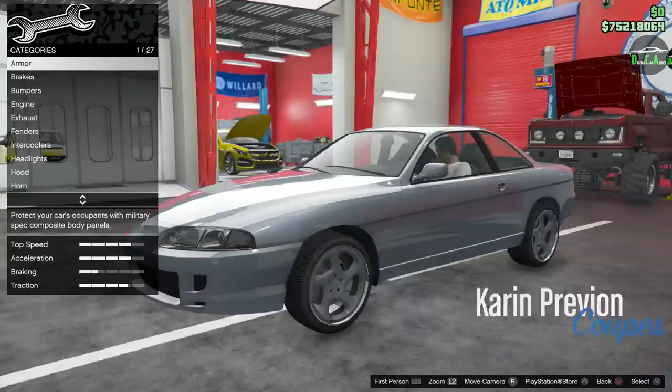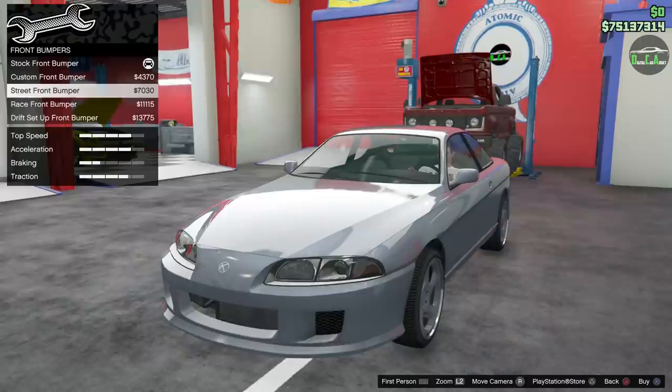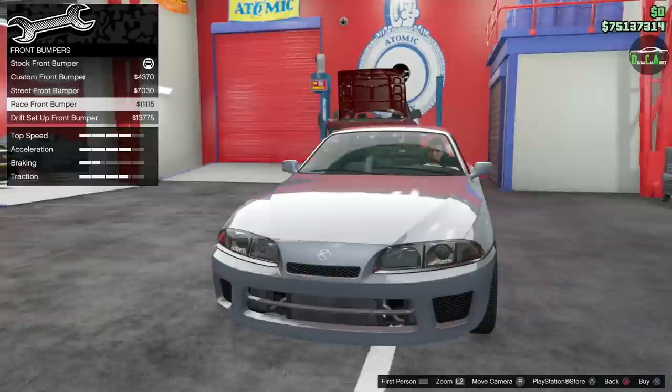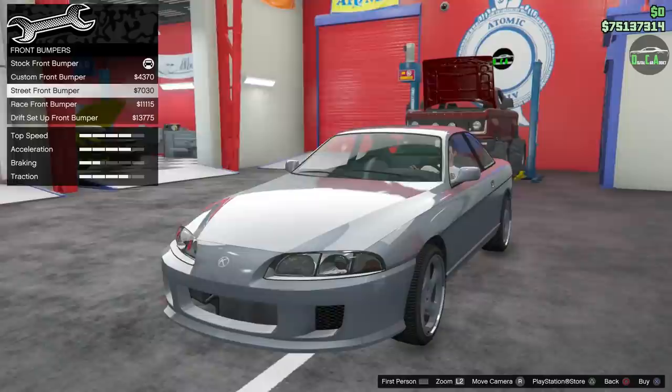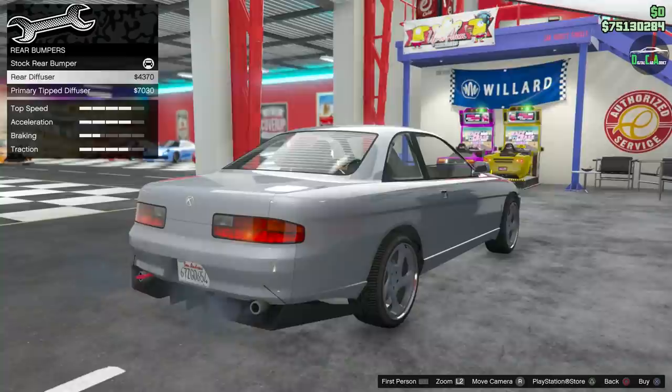You can see Coupes on the bottom right — very cool. All right, armor, brakes, bumpers. We've got a custom front bumper, very different. Street race front bumper, drift setup — I do like the street one a lot. The race front bumper is okay, drift setup not a fan of that either. Definitely going with the street.